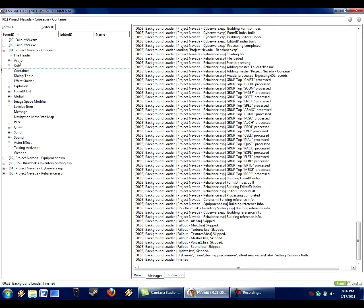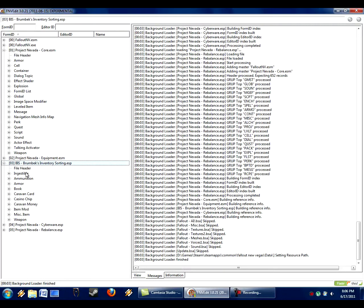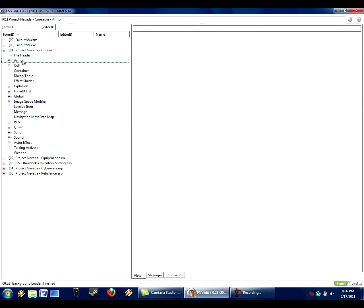If you watched my last video at the very end, I discuss all the categories of my mod's edits. You can also see those right here by clicking the plus next to Brumbuck's Inventory Sorter. So what I edit is: ammo, armor, book, caravan card, casino chip, caravan money, item mod, miscellaneous item, and weapon. We're going to start with all those categories and check out what's in this Project Nevada mod.